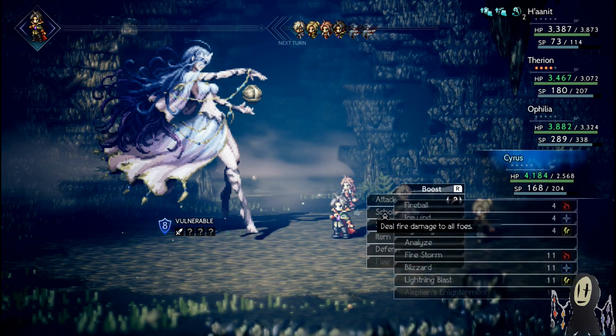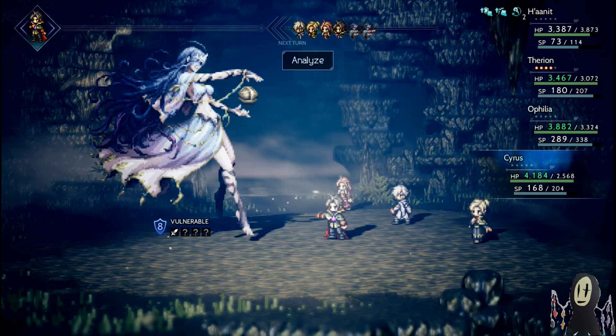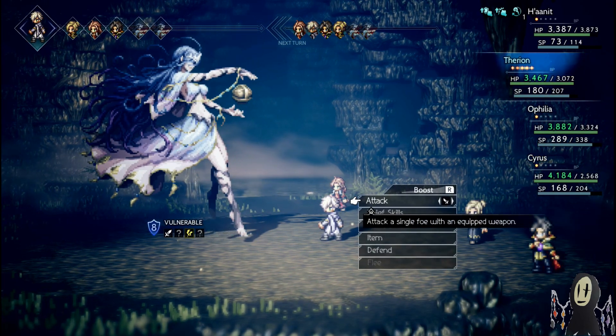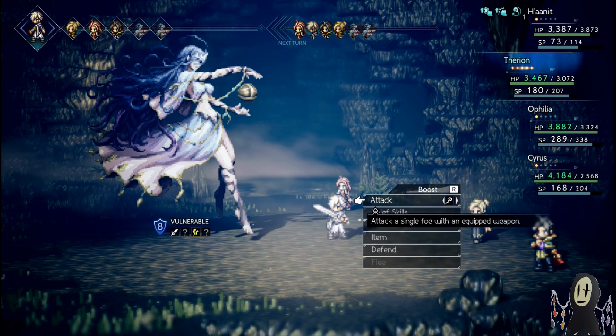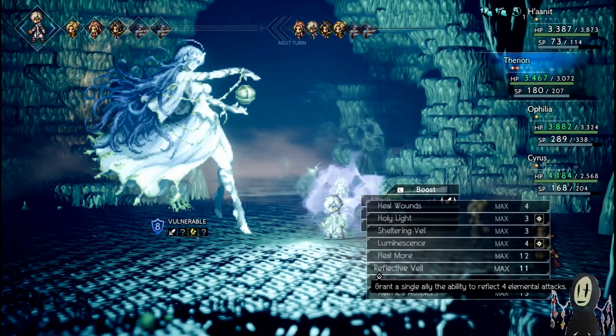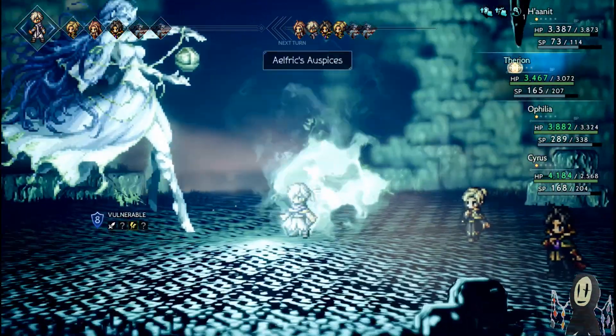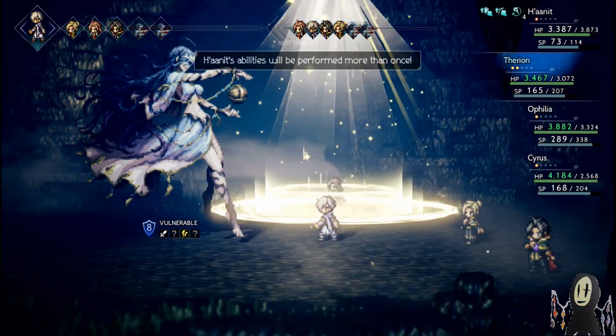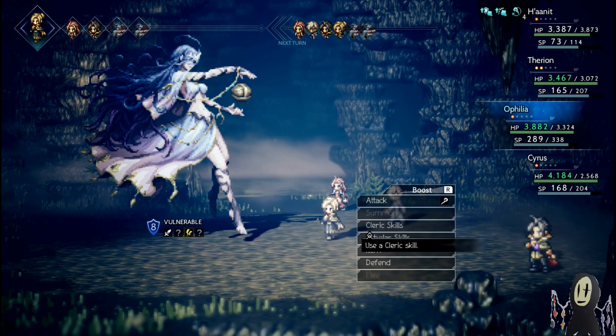We'll use a Scholar skill for this one — build up the BP and wait for the next turn. And you'll see that she has 149,000 HP, so that's great for us. Starting things off by passing the Elphrix over to Hanit to make sure she can keep going. Remember, increasing the amount by 10 by 3, so that's exactly what we're trying to look for here.